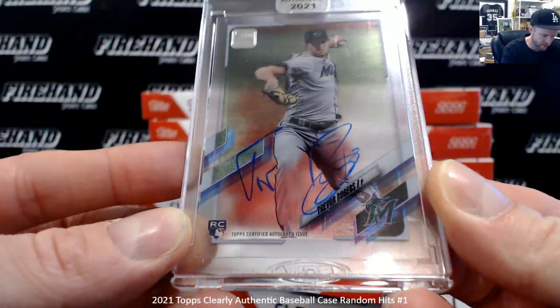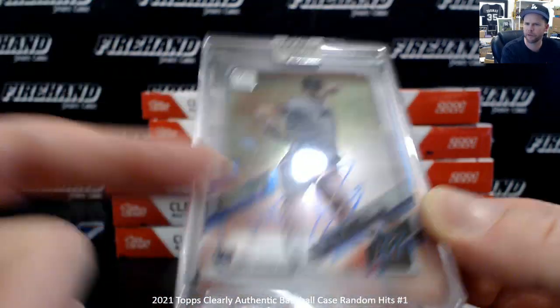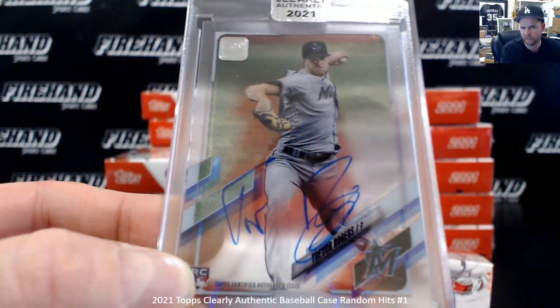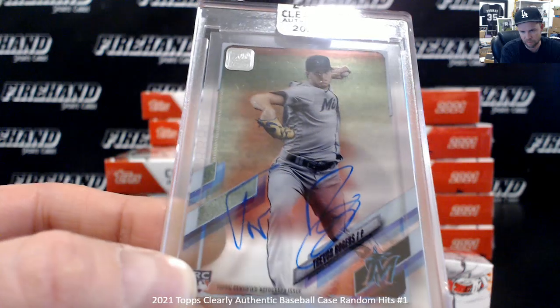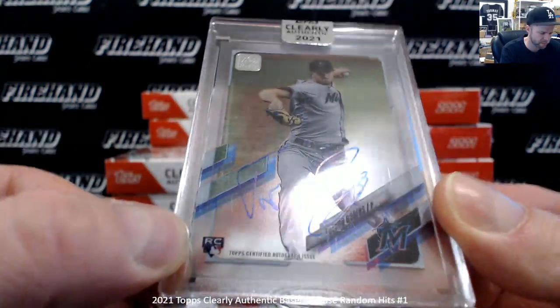Trevor Rogers. A Jared Kalinic Blue is probably better than a Trevor Rogers, so as of right now I would probably make this the leftover card. Everybody would get the leftover — that one bonus card would be like a bonus random to everybody.